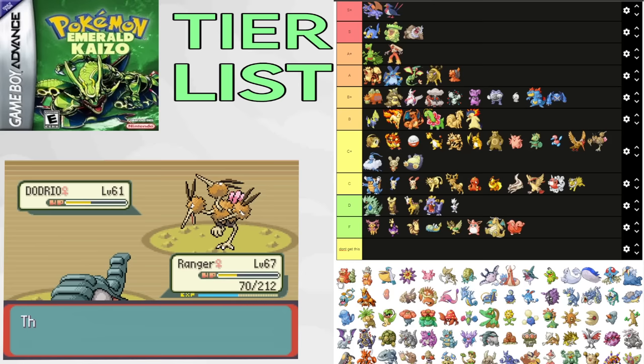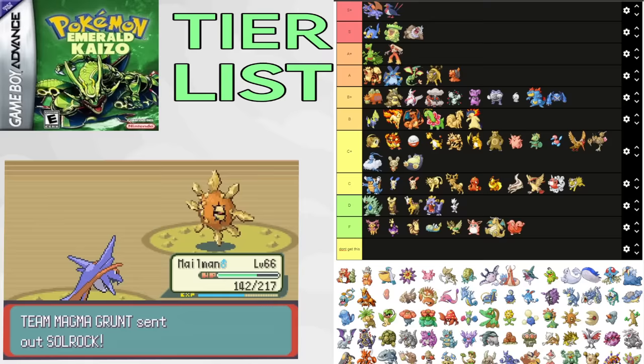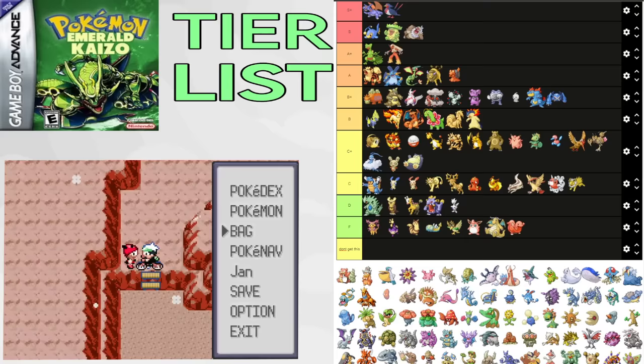Slowbro is absolutely busted. It completely changed the meta and made late-game Emerald Kaizo so much easier. It's insane for Seafloor Cavern and the 8th Gym, specifically Wallace, and of course one of the best Elite 4 Pokemon with Slack Off, Recycle, Lum Berry, and PP stalls. It helps a lot for Glacia, Drake, and Steven as well. Easily S+. Slowking is so much worse — it doesn't have Shell Armor and can do nothing that Slowbro does. There's no reason to get this.